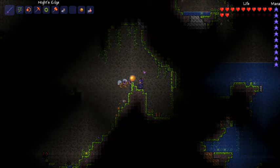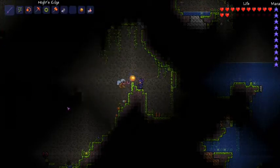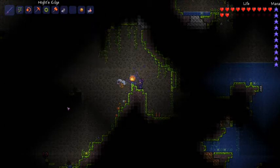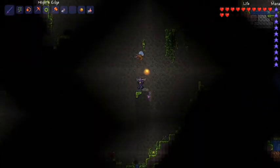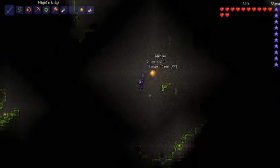You need a Fiery Greatsword, a Muramasa, a Blade of Grass, and a Light's Bane to create it at a Demon Altar — that spells epicness. Look at this: very slow speed, 40 damage, and it lights up when you have it. I'm only wearing the Shadow Armor because I think it looks cool with this and I really need the attack speed bonus.